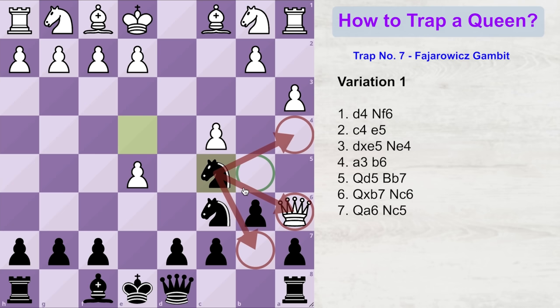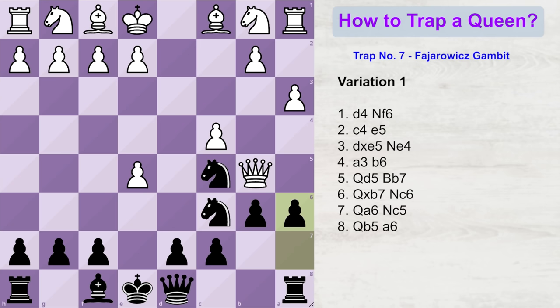The queen cannot go to these two squares, as they are under the control of white's knight. It cannot go to these two squares either, because they are controlled by the c6 knight. So the queen is trapped and is forced to take on c6, and you play d into c6, winning the whole queen.